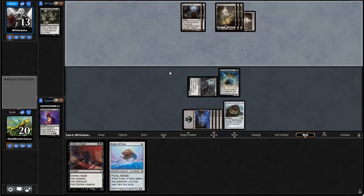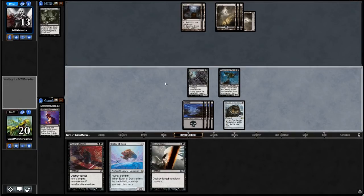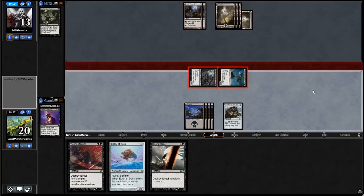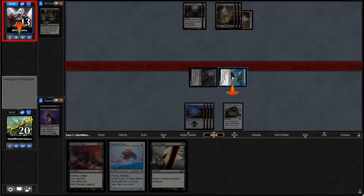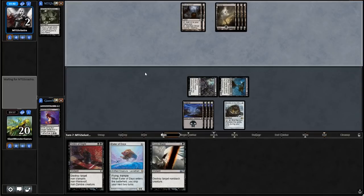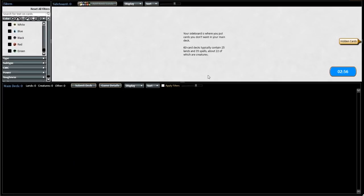Our opponent has no targets. He has a lot of land — he's kind of been land flooded, which is unfortunate. Never want to see someone get land flooded. I guess we just go to combat and attack with all creatures. Theoretically, we could Victim of Night this guy and then use Sundial of the Infinite to make him a 5/4, but I don't think that's really worth it. We're going to pull out Doom Blades when we go to sideboard — they are coming out. This is the most useless card; we're playing as a mono-black deck. Our opponent decides to scoop it up. GG, opponent.